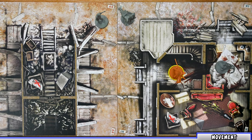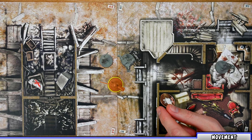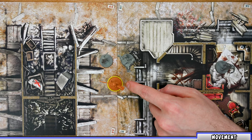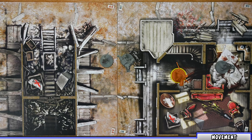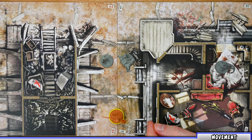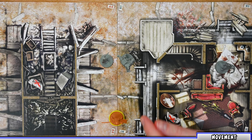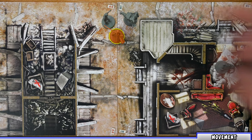If Meg is in a space with zombies and wishes to move out, it costs one additional action per zombie in that space. So moving from a zone with two zombies into the next zone would cost one move action plus one per zombie — three actions total. Also, if a survivor has an ability allowing them to move multiple zones per move action, they must stop immediately upon entering a zone with zombies.